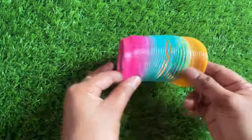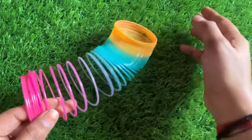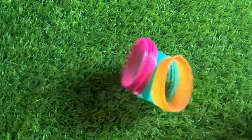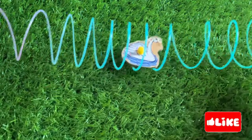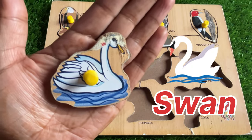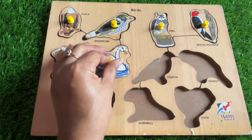Wow, it's a beautiful rainbow spring — so nice! It has three colors: pink, sky blue, and yellow — so much fun. Something is inside the rainbow spring, let's check it. It's a swan! Let's put the swan right here — we did it, well done!